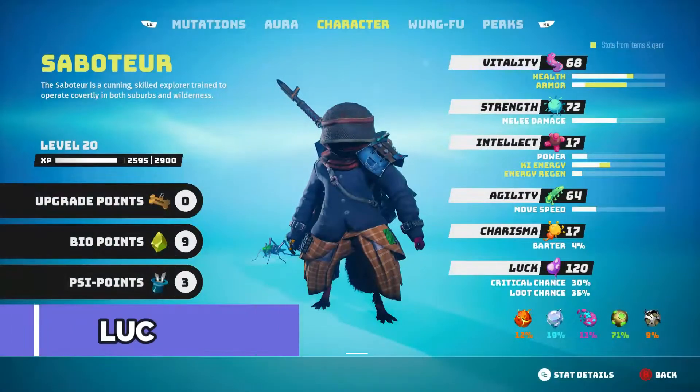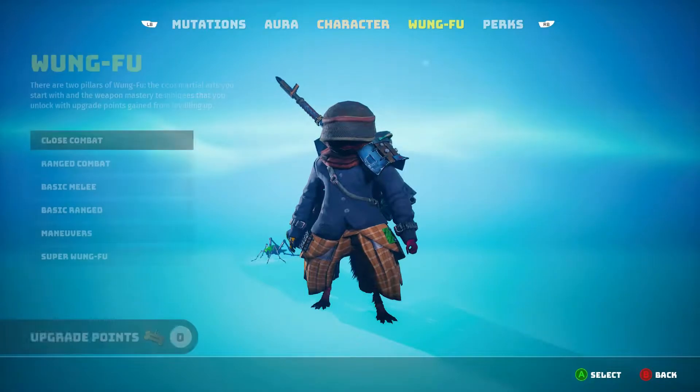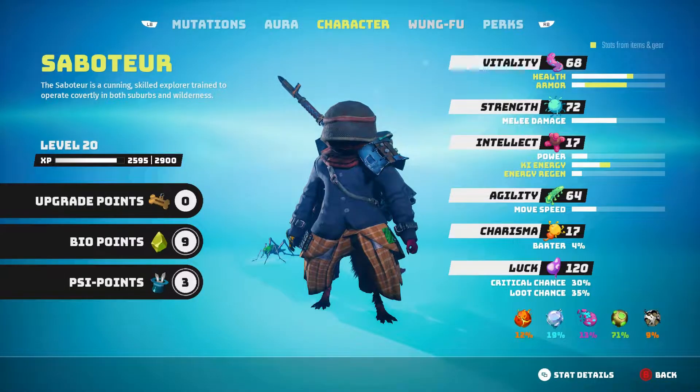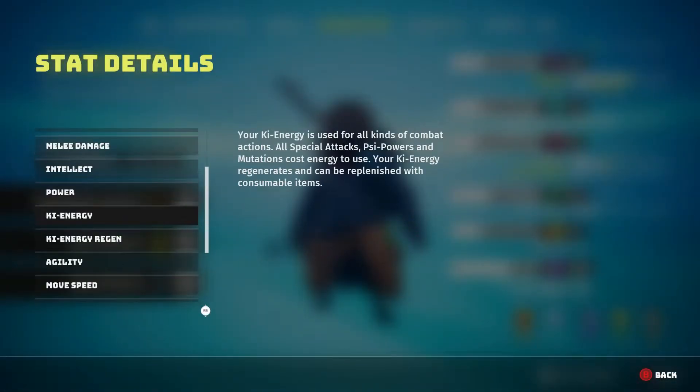Number five: invest in luck. Luck is a fantastic stat in Biomutant as it gives a big damage boost and gives you better items, which in turn boost your stats even more. The game is not difficult even on hard, so invest in damage skills to make your playthrough a lot more fun and a lot more powerful. Who doesn't like slapping everything into the planet?